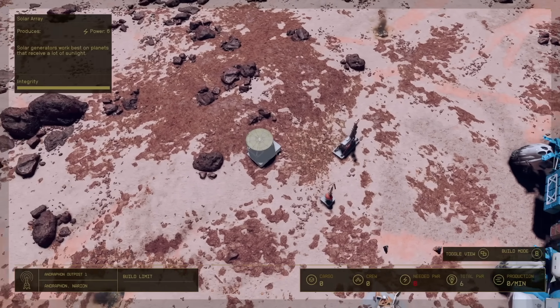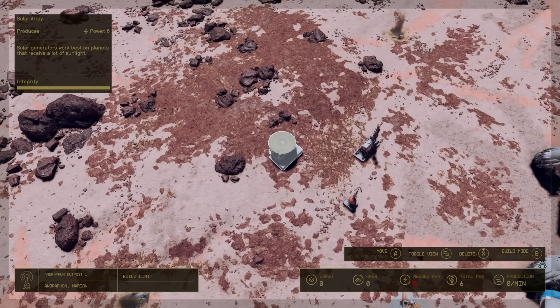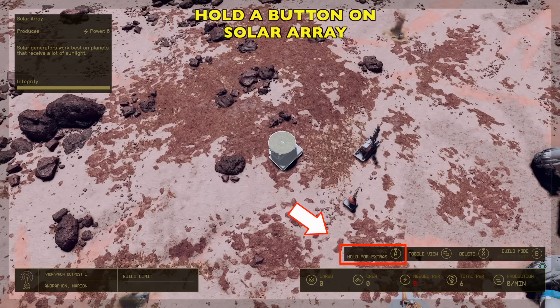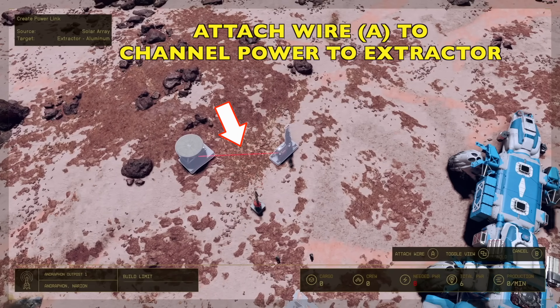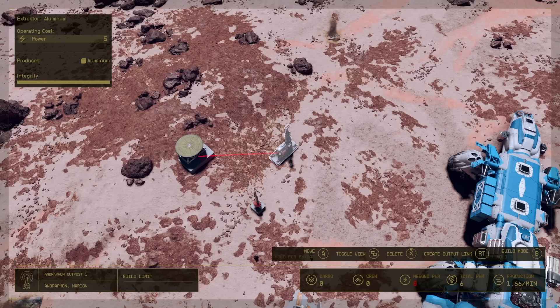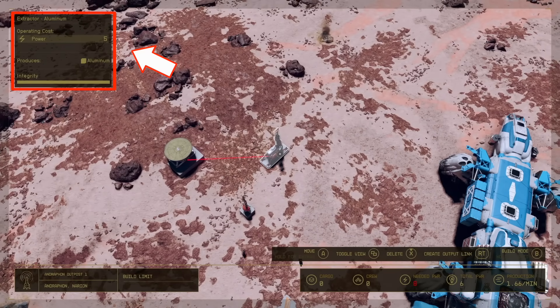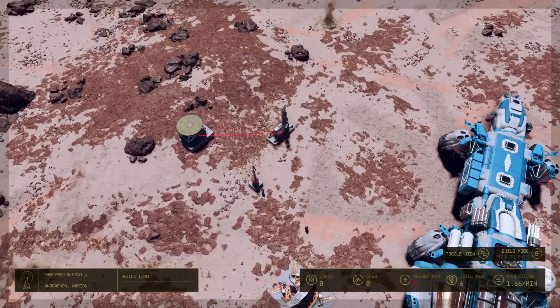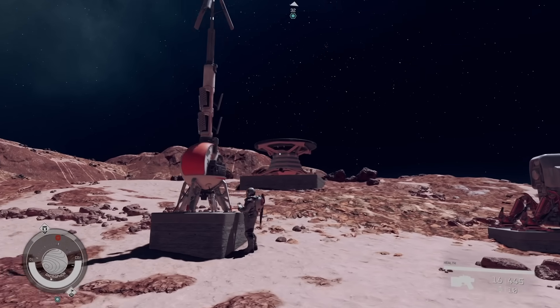Let's put the aluminum extractor over the aluminum vein. On the left you can see what it's going to cost to build. Go to modify mode with the B button — highlighting it shows that it needs power, obviously. So let's go back to build mode and create a solar array. Right bumper to solar array — keep it a little bit away from the vein. If you highlight it, you can see it's producing six power, though it can vary depending on how much solar power it's getting. Hold the A button on the array, select wire, and attach it to the extractor by hitting A. That's going to supply power to our extractor.